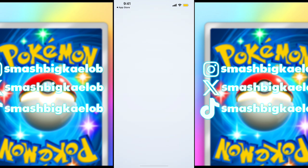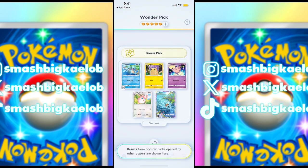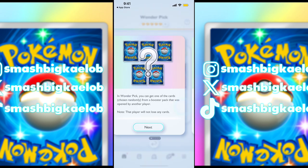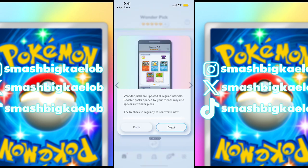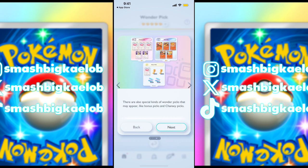It's the Wonder Pack now. Looks like what you do is randomly get cards from a booster pack opened by another player, but that player won't lose their cards. They can also be opened by your friends. You can reduce the wait time for Wonder Packs.